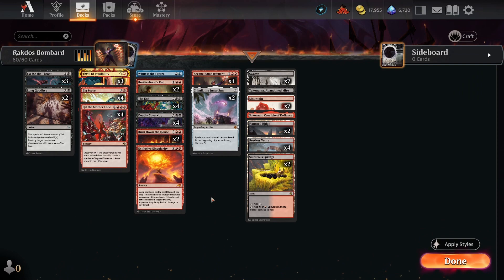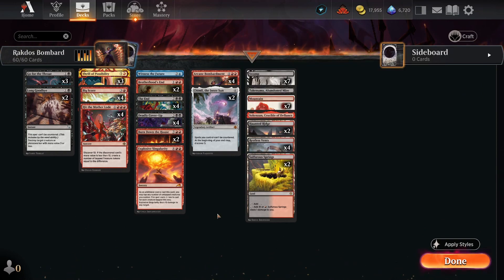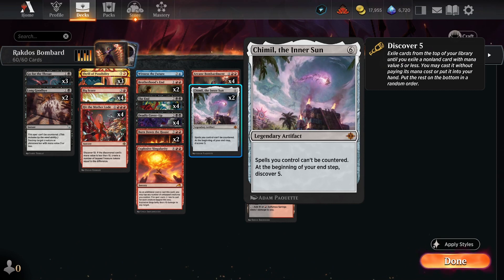Hit the Motherload can find either of our two big spells that we're trying to get out onto the battlefield. First, we've included the Inner Sun for two reasons: it stops spells we control from being countered, so if we can resolve this, we can make sure we don't have to deal with counterspells from our opponent again, which can be very powerful into control-style decks.